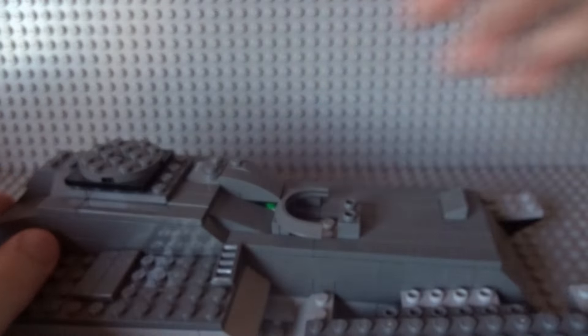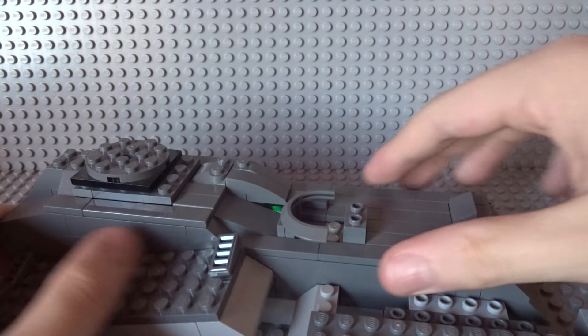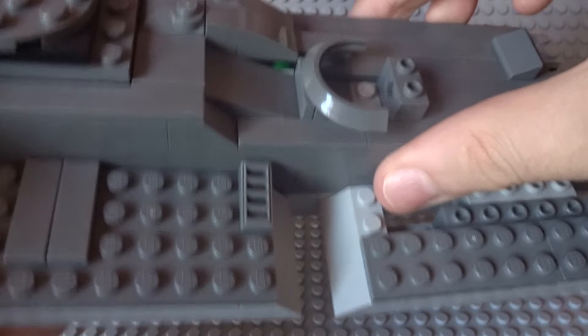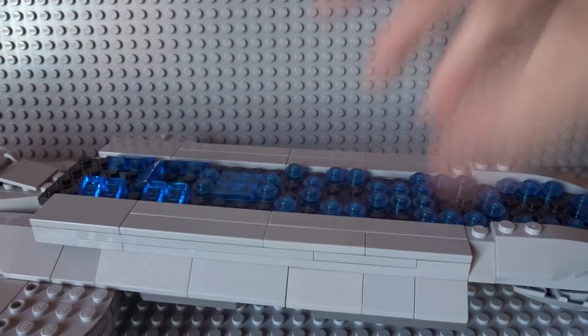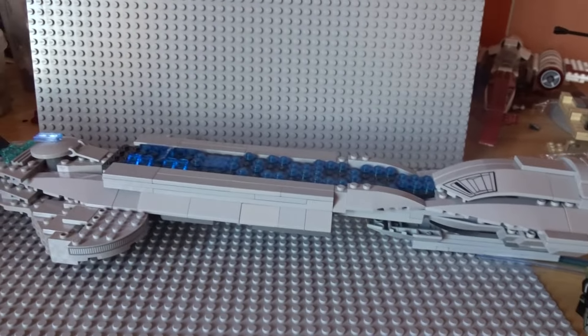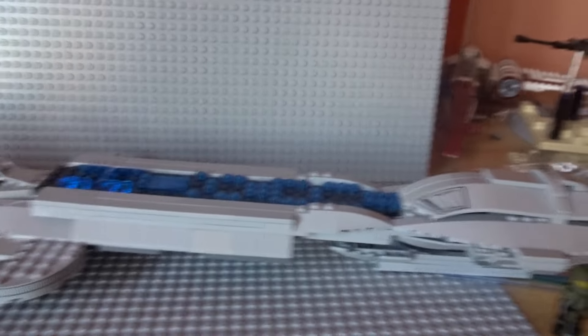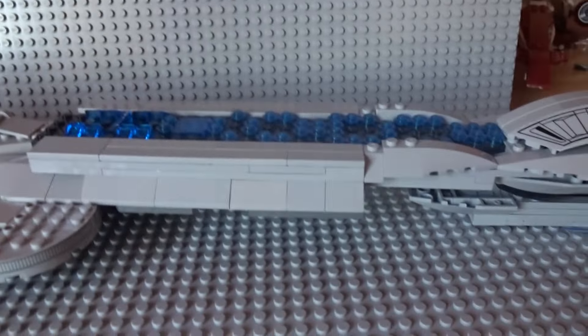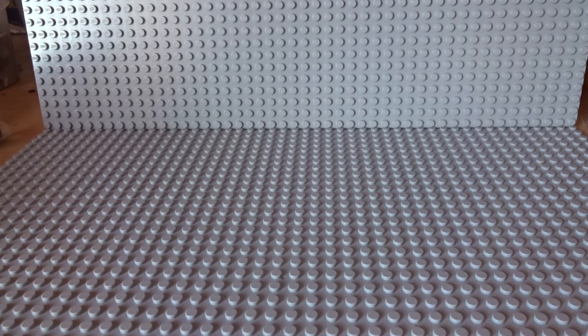I also have a Scorpion tank I'm working on — I had to put it on hold because I don't think I have enough pieces to finish it, but it's looking pretty cool so far. And I also have one more — I might have to zoom out the camera, so don't laugh. It's a Covenant capital ship. It's big — actually it's huge. I'll do a whole video on that so you can see the whole thing.